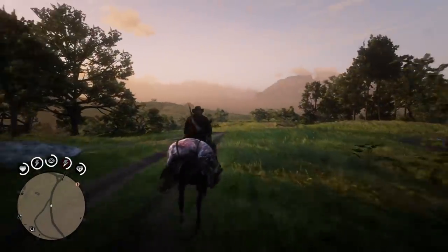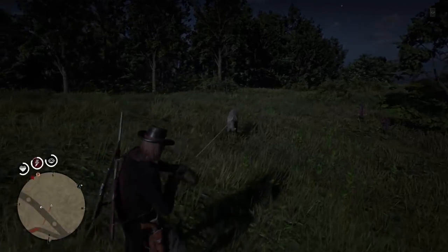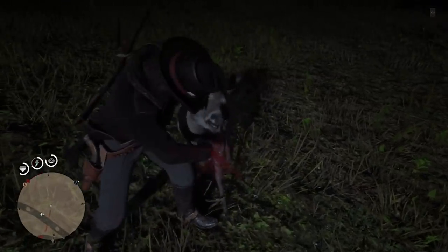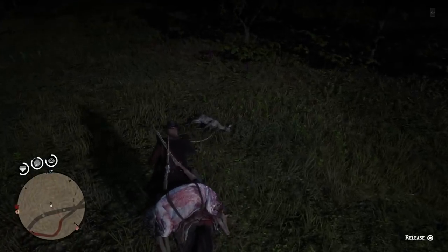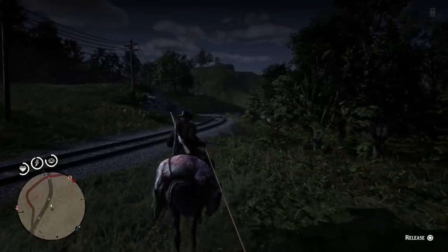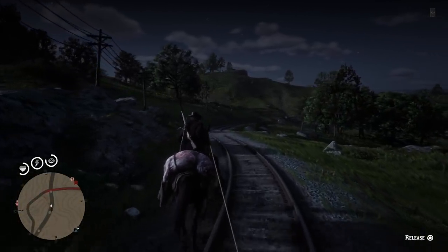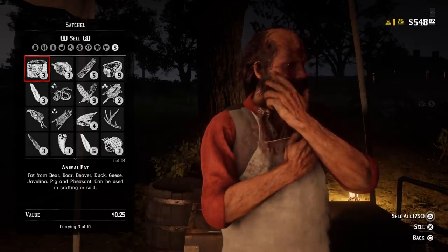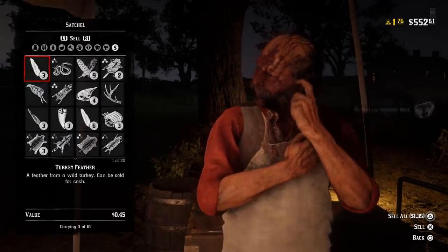Strawberry is a great spot for a lot of good animals including bear. On the way back to the butcher I spotted a two-star doe — I didn't want to shoot it, so I caught up to it, lassoed it, got a clean kill, and now it's a carcass I can bring back for an extra four or five bucks. Just throw your rope at the carcass and it will hitch right up. As you can see I'm dragging it and I'm at $5.47 with a whole bunch of pelts, food, feathers, and snakeskin.